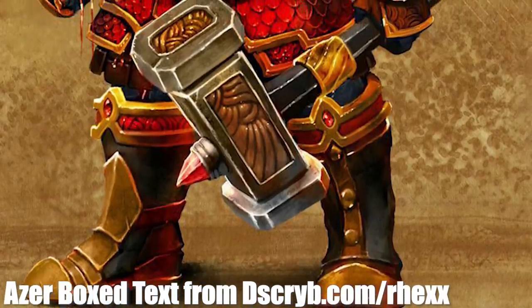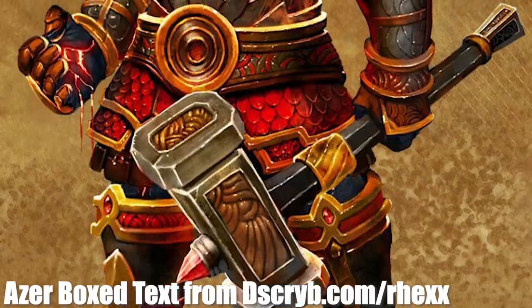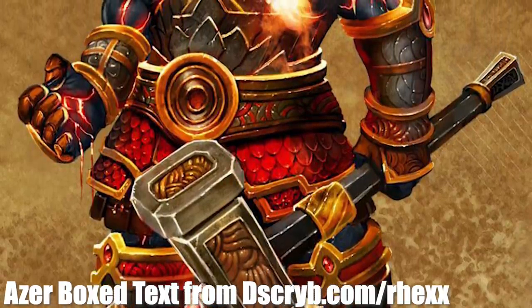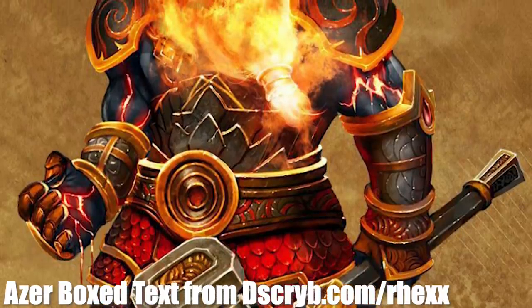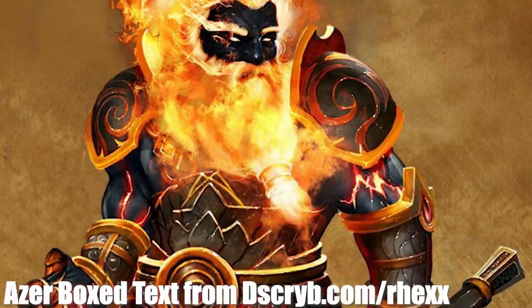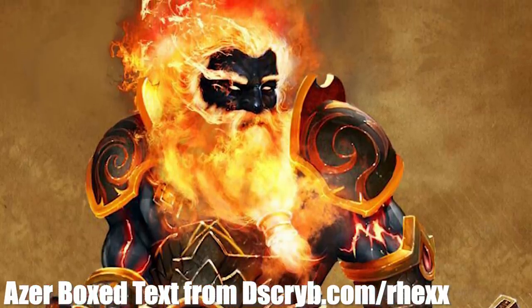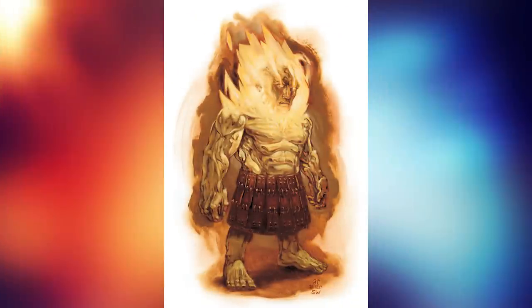While dwarf-like in stature, no one would mistake it for a mortal dwarf. Its skin glows orange and red like metal pulled from the forge, and its hair looks like tangled strands of molten hot wire. The heat of its body causes ripples in the air, and the warhammer it holds glows with borrowed fire. This is the Azer, an elemental monster native to the plane of fire.